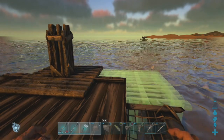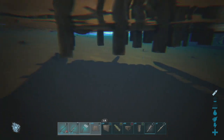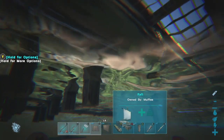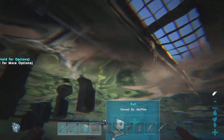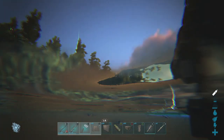Eventually you reach the final foundation where it will look flush according to the raft just like this. The purpose behind this is to protect your raft from anything under the water that's trying to destroy your raft. The foundations will provide extra protection by making anything that's attacking your raft go through the foundation first to get to the raft itself.